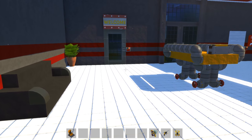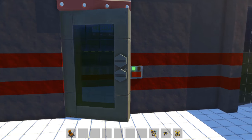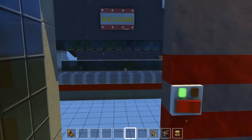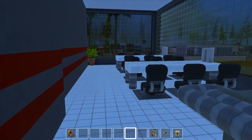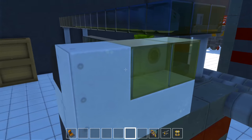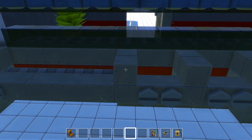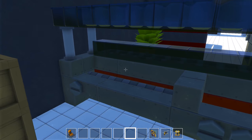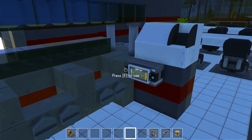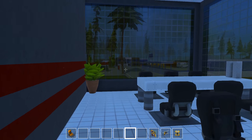Over here to the left, somebody said I should have a cafeteria, and that definitely makes sense for a hospital. So here's a little cafeteria — you've got a couple tables, you can sit down and have lunch or dinner. Behind the catering area, it looks a little bit like what's in the school cafeteria, so that's kind of what I used here. You can actually see the school over there — man, that was a big project.